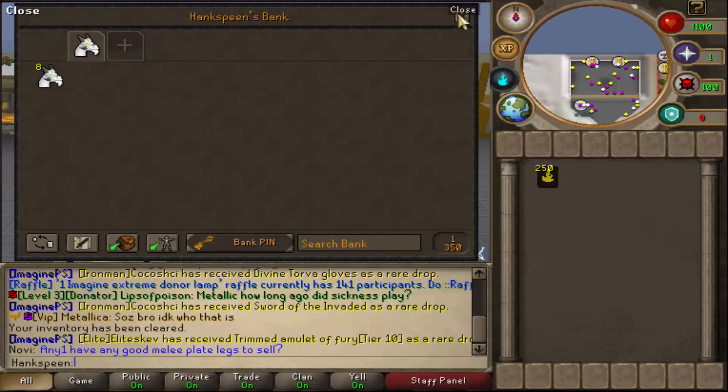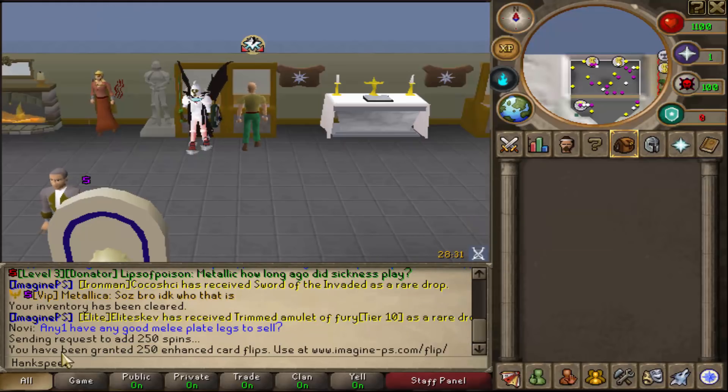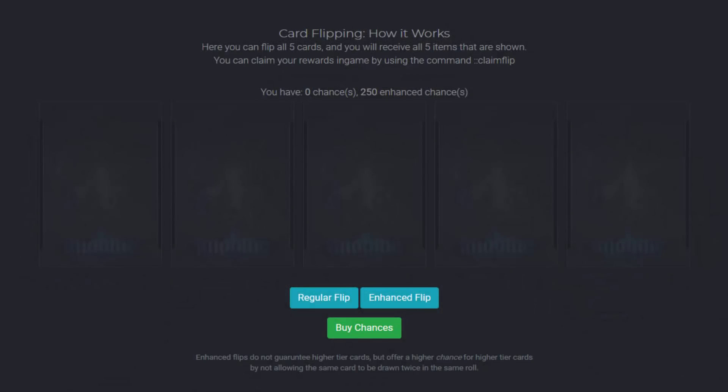There's a little catch. When we go here and take out the enhanced flips and click redeem, it says: send a request for 250 spins — you are being granted 250 enhanced card flips. So then we need to go to this link to open the flips. I'm on imagineps.com/flip. It says card flipping, how it works: you flip all five cards and receive all five items shown, claiming rewards in game by using the command ::claim flip. I have zero chances for normal ones and 250 enhanced chances, which I just claimed.